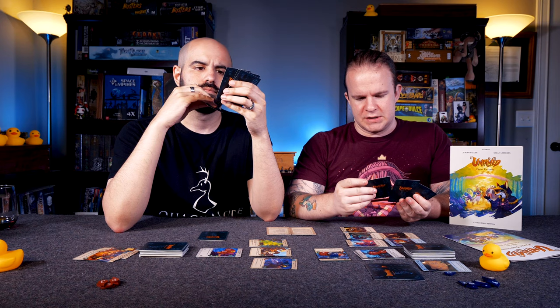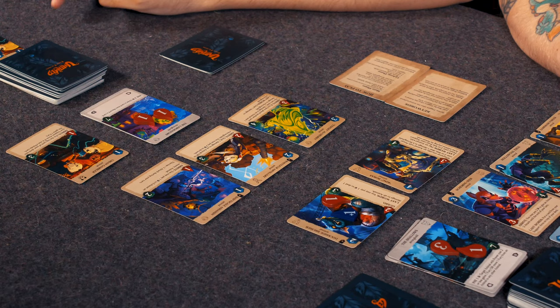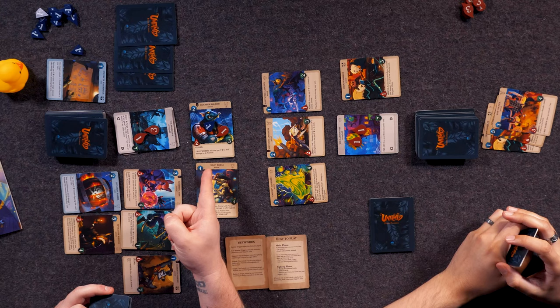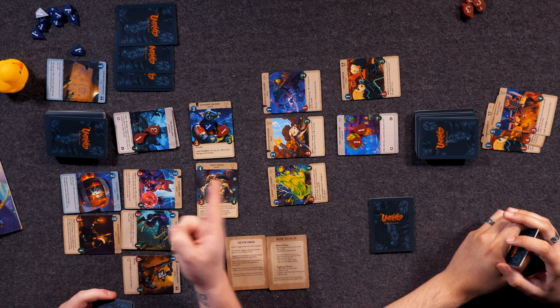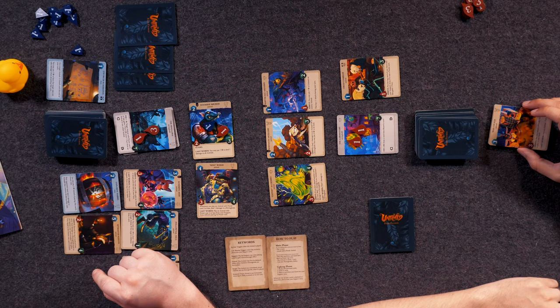I'm going to pop this down here — that's going to give me a total mana of four. This is coming onto the board. Oh, I exhausted him with artillery, but you still have to deal with him. You still have to fight him because he is guarding — he must be defeated before you can attack the stronghold. I still attack him.